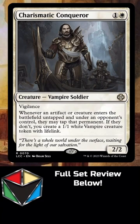Or if they do tap it, it works like Authority of the Consuls or Blind Obedience — any of those kinds of cards — but on a two mana creature that can be reanimated or used in creature strategies. I think this card is pretty underrated.